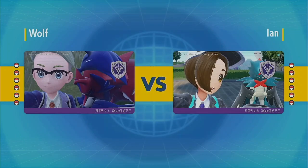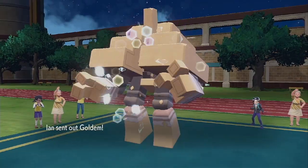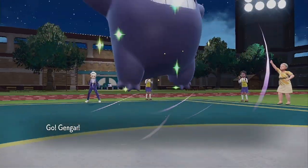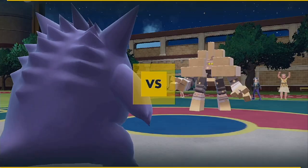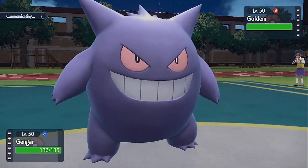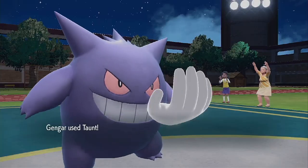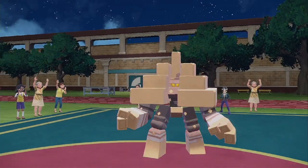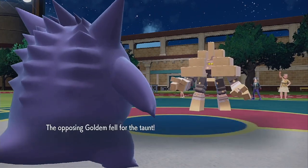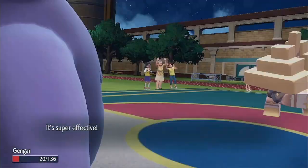The Iron Valiant can be physical or special, which throws me off, and so does the Dragapult. But everything else should be kind of like what it always is — it just depends on what he's leading with. I'm actually going to go for a Taunt. I don't want this thing setting up on me. Oh, he just goes for Earthquake — that is completely fair.